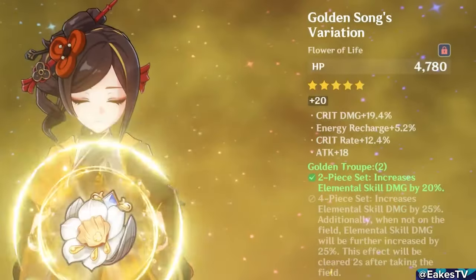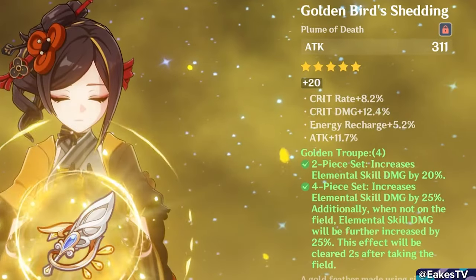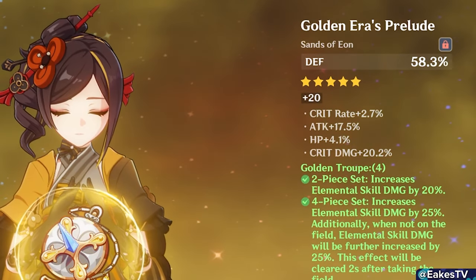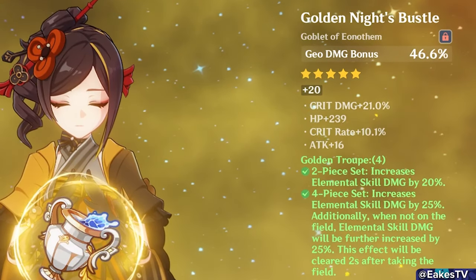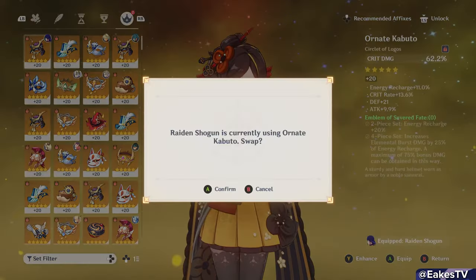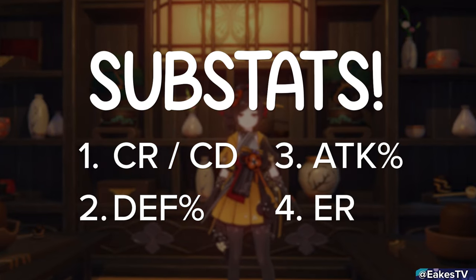After those two, two-piece bonuses of Husk, Golden Troop, or Geo damage are solid options. Anything with two-piece attack is okay but not as strong. For main stats, aim for a defense sands, a Geo damage goblet, and a crit rate or crit damage circlet. Chiori has higher defense multipliers than attack, and defense percent sands grants more percent than attack percent sands — making it the clear choice, though attack percent is fine if it's all you have. Consider a defense percent goblet when running Furina. For substats, priority is crit rate and crit damage first, then defense percent, followed by attack percent, then energy recharge.